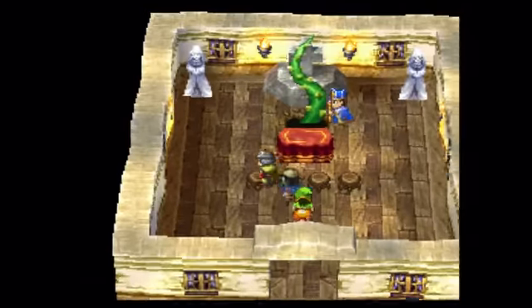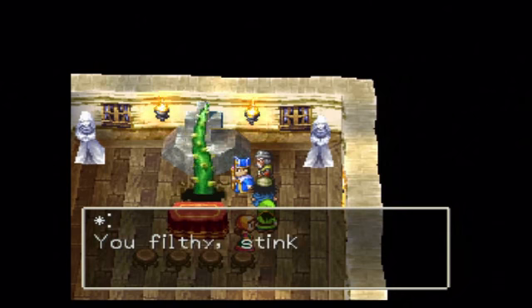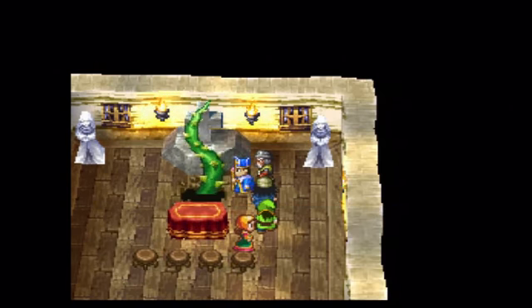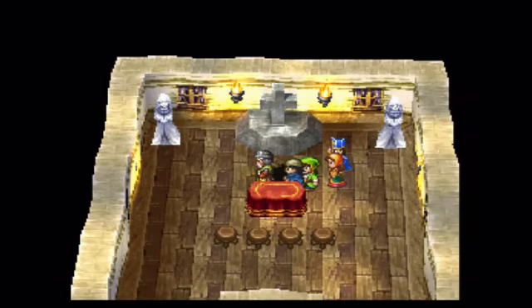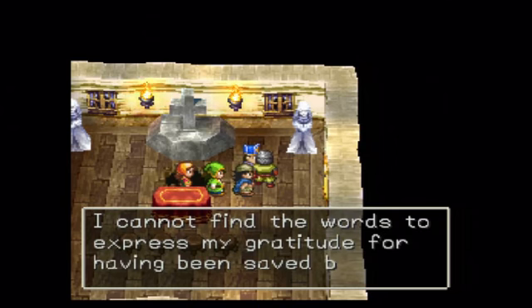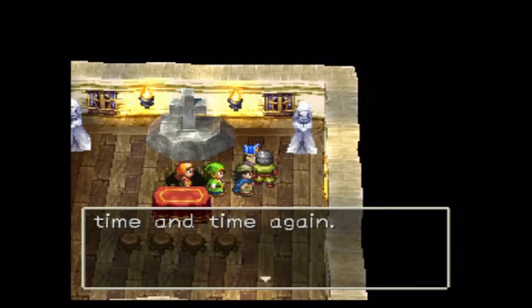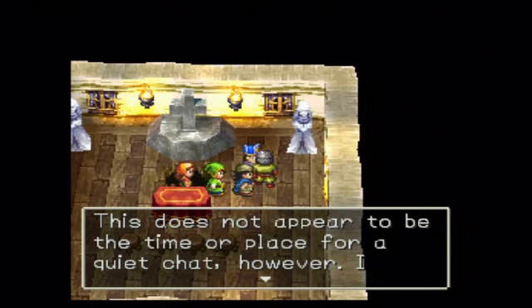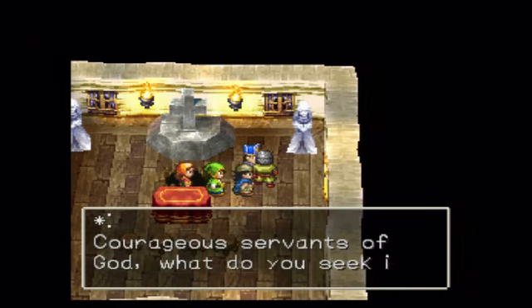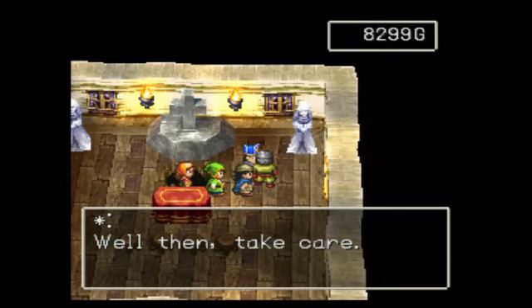We're going to try to save the priest first. Inside the temple: 'You filthy stinking monster, in the name of God I will punish you. Charge!' Let's take it out. After saving the priest, he says: 'I cannot find the words of gratitude for having been saved by you time and time again. It does not appear to be the time or place for a quiet chat, however. I welcome the opportunity to be of assistance to you.' Now you can save here.